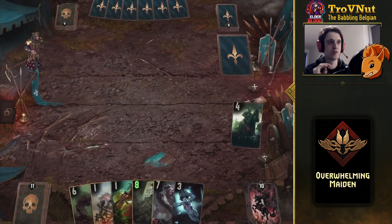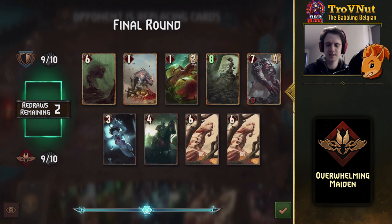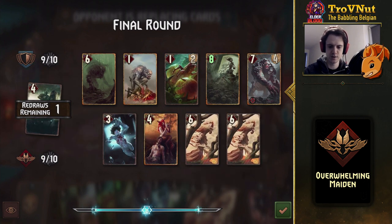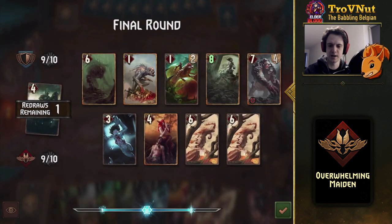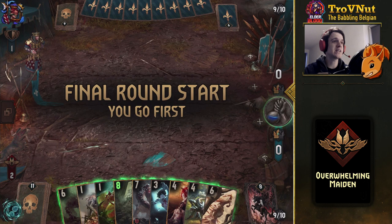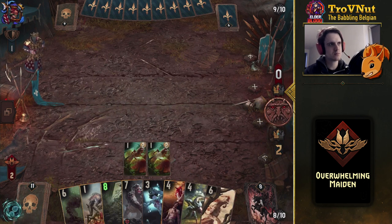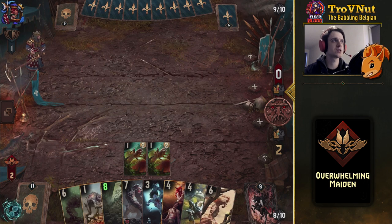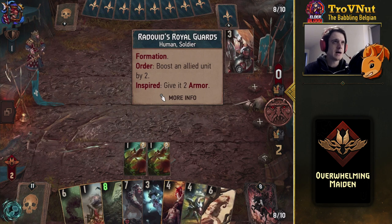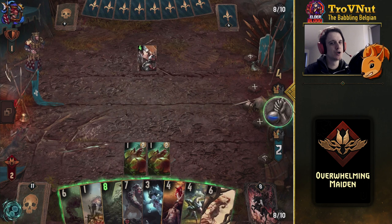Keep one row completely empty for the Plague Maiden — it's called Overwhelming Maiden for a reason. I get rid of the Wild Hunt Right. We still have Maruna and two Overwhelming Hunger charges. Let's start round three the classic monster way: play the Andrega Larva, which gives us a lot of thrive over the course of this last round. The opponent plays Royal Guards.